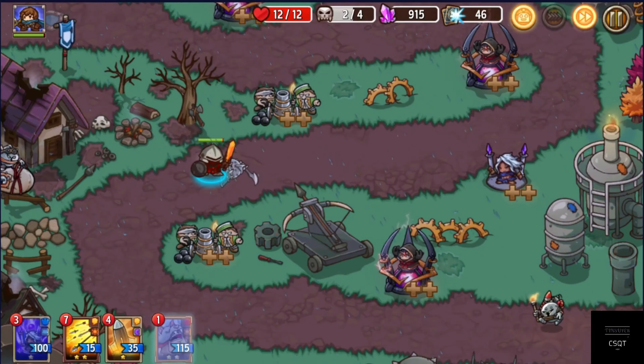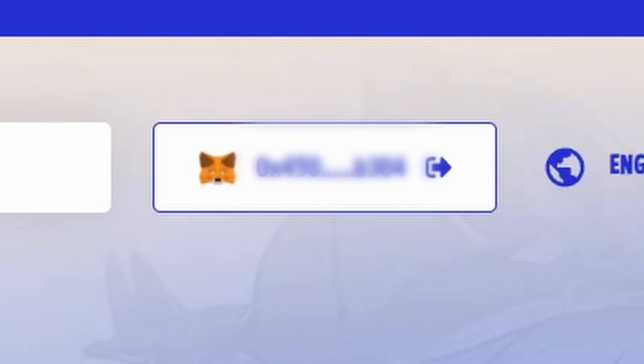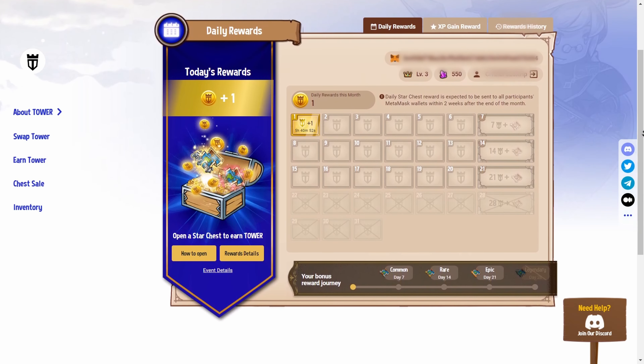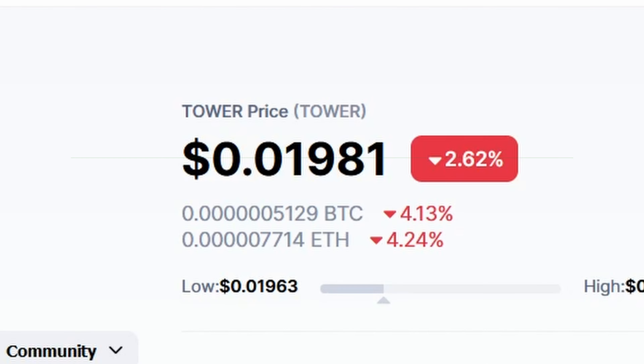Now let's introduce the play-to-earn feature. The company behind Crazy Defense Heroes, Animoca Brands, now allows game players to link their Crazy Defense Heroes account to their crypto wallet. This allows gamers to be able to claim their Tower rewards for playing the game. Tower is the main currency of this game, and right now when I am making this video, the price is somewhere around 2 cents.